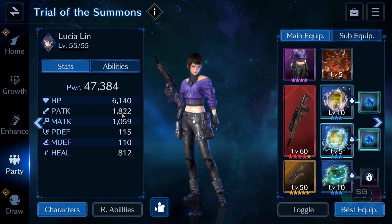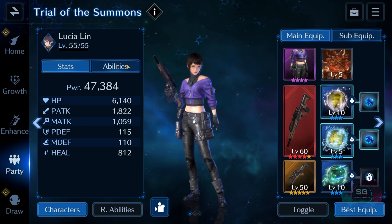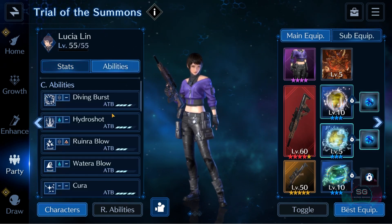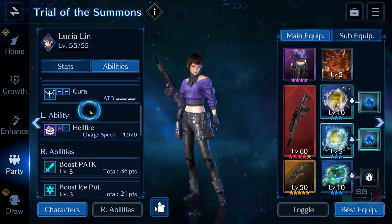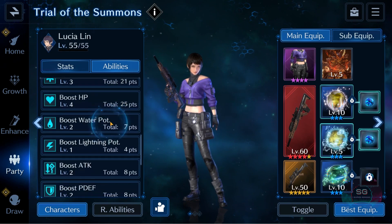This here is my Support DPS, 1.8K physical. Triangle Materia, Water and a Cure. Her sub-weapon set up gives her Boost Physical Attack level 5 and Boost HP level 4.